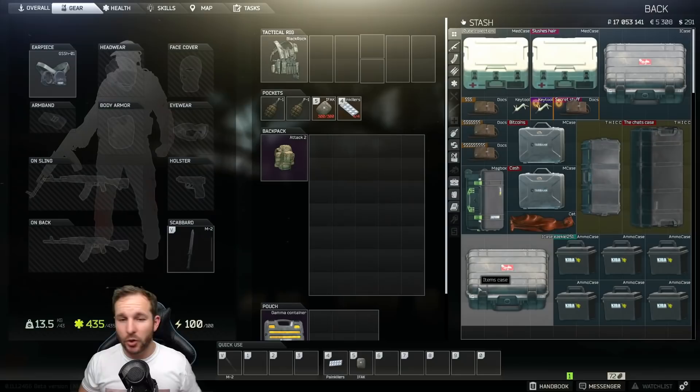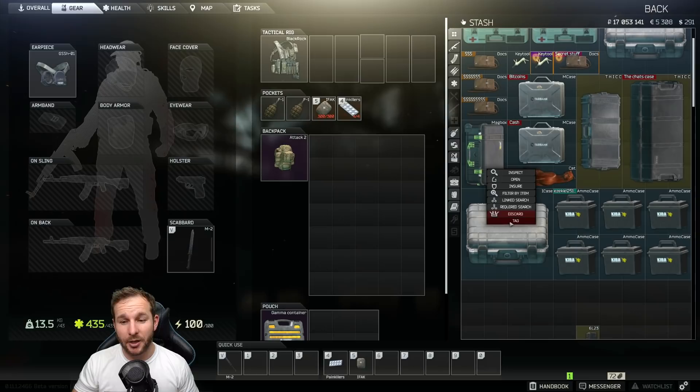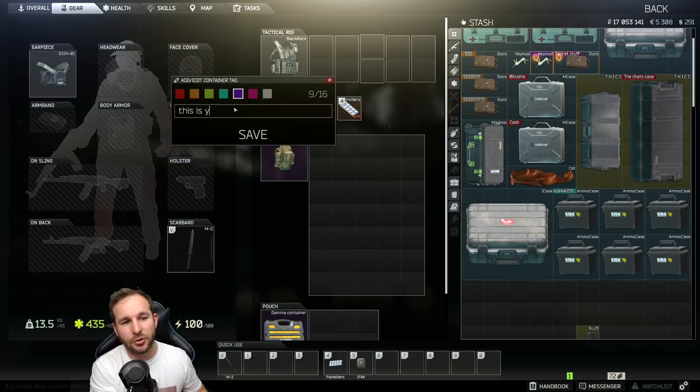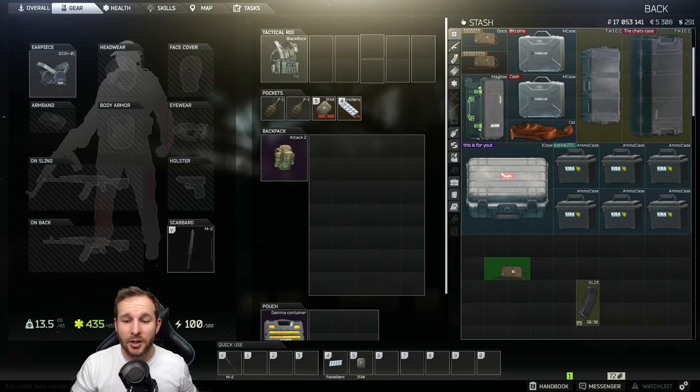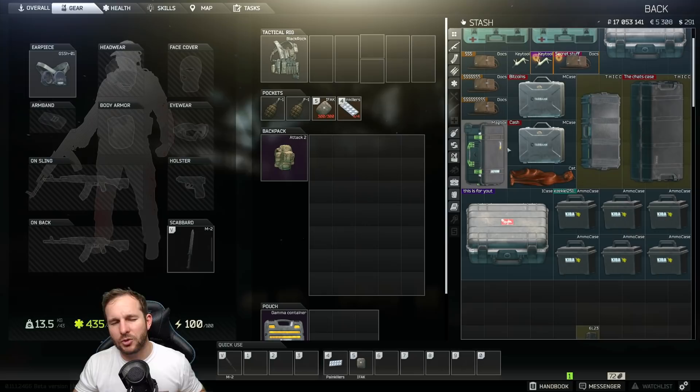The first one is how to name a container. All you need to do is right-click it, click tag, go over which colour you want, and you can write something like 'this is for YouTube'. It'll show up in the top left corner. You can do this with pretty much everything, though if it's a one-square item it won't display properly. Something like a key bar won't work well, but Doc's cases work quite fine.